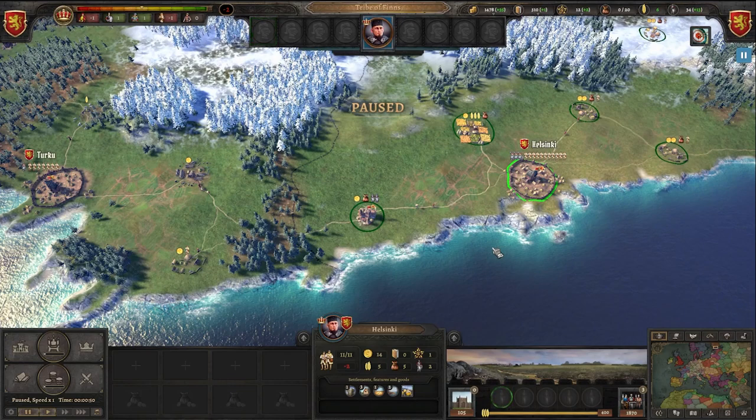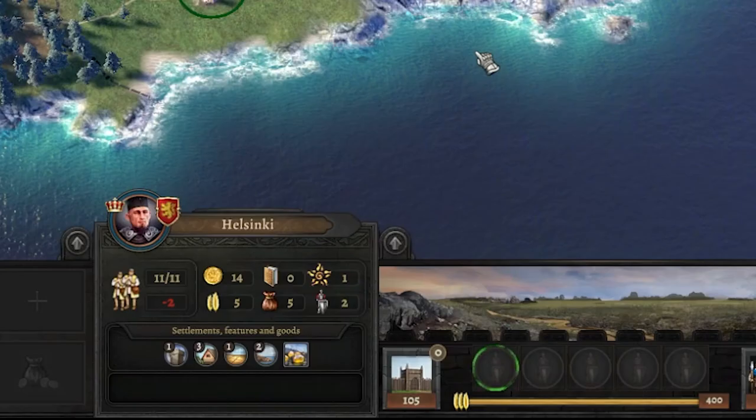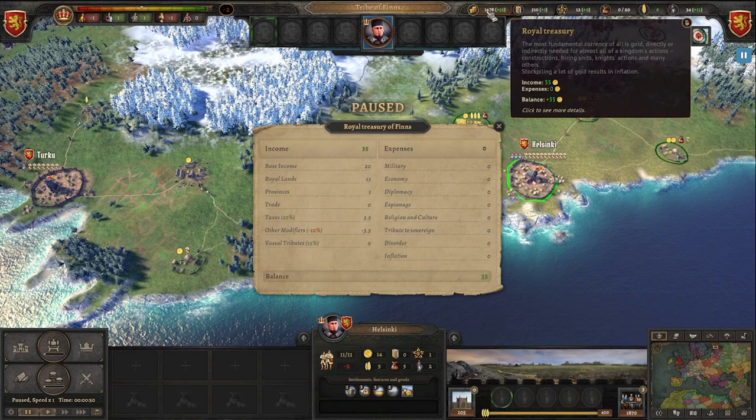Hello everyone, welcome to a beginner guide of Knights of Honor 2: Sovereign. I will break down the basics of how to build your economy and common knowledge you need to play your first successful game. Let's first talk about your economics. Up here you see your royal treasury income — 35, balance plus 35 — but you can also click it and here you will see a breakdown.